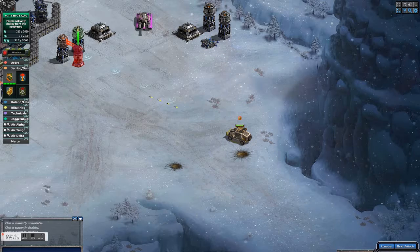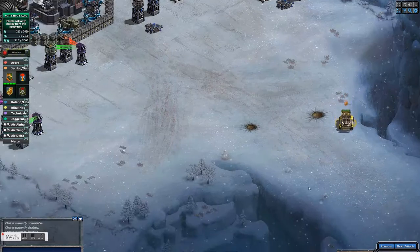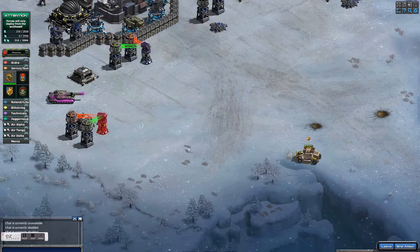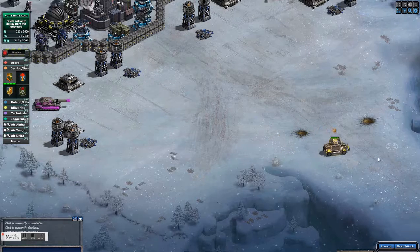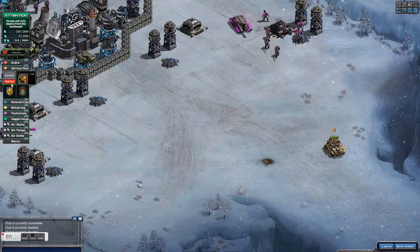The Railgun is out of range if you've got your max level range on your Jericho. You can also use technicals — at the beginning I was using my technicals and they work as well.